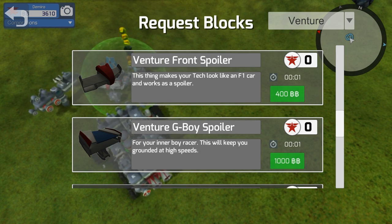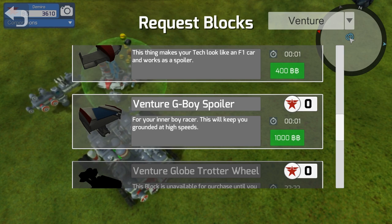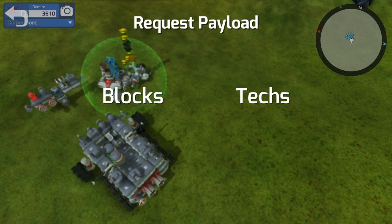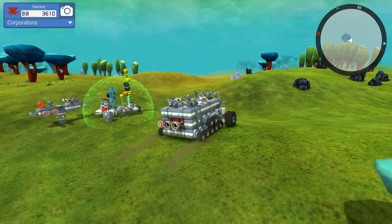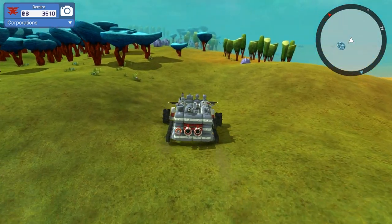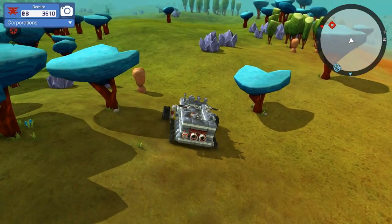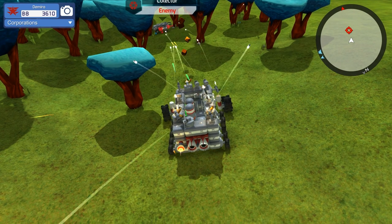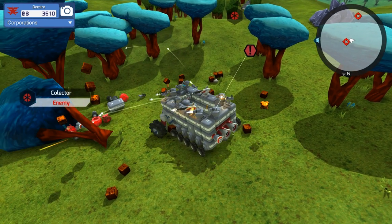The Venture G-Boy spoiler is for an inner boy racer — it keeps you grounded at high speed, so maybe it prevents lifting up. I never really had that problem with my last bot and he was pretty fast. But there are a few things I really need before making a Venture bot: a shield generator and a battery pack so it can regenerate damage and prevent as much as possible, because Venture bots are fast but very weak.